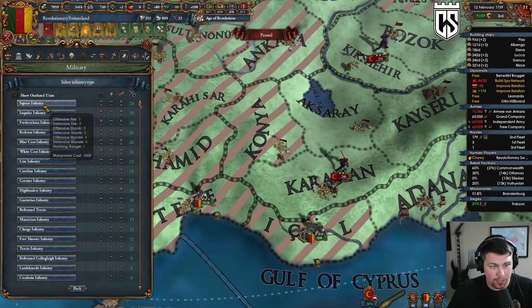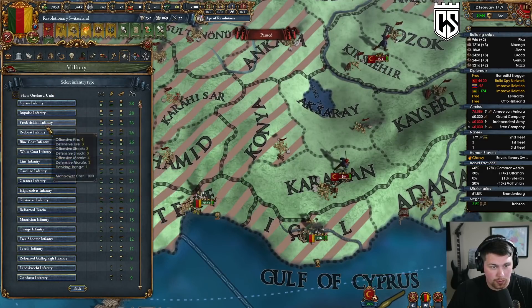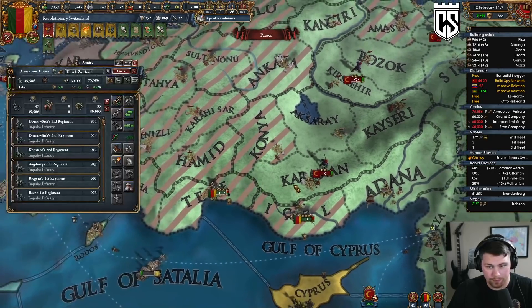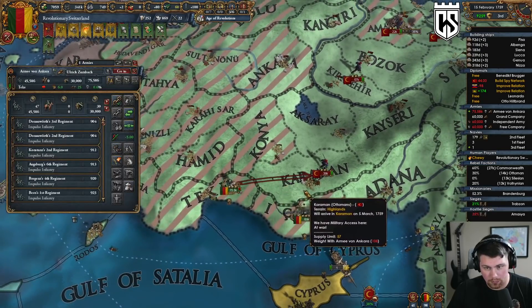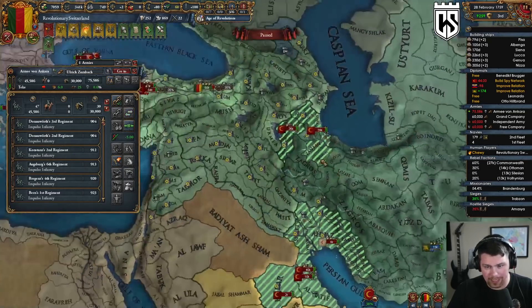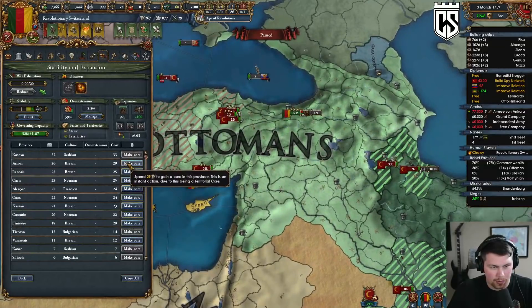Let's go with impulse for better morale. Let's come back over here and take his capital — these guys are just going to peace out eventually, they're pretty worthless.